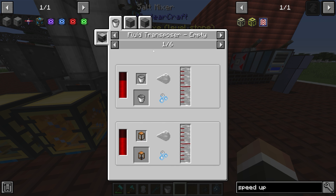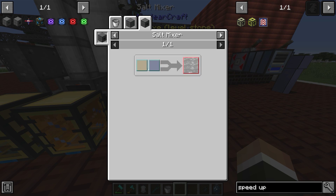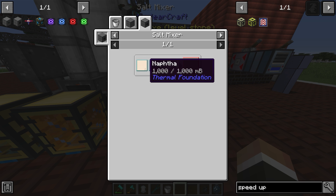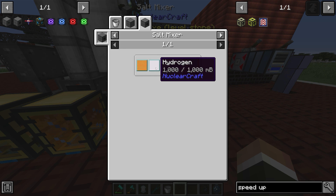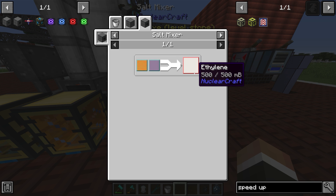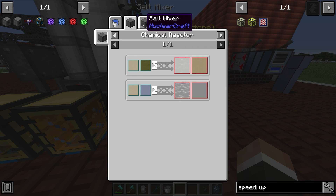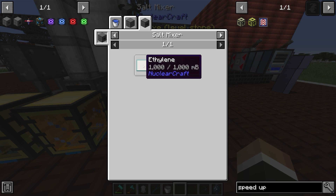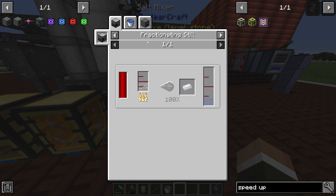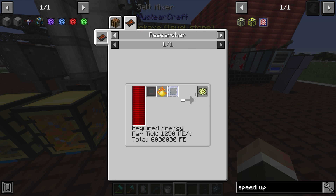Moving forward, we need plastic plates made from plastic in a one-to-one ratio. Plastic is made with 200 millibuckets of fluid plastic. Wait - it's the oxygen we need, not the hydrogen. Actually no, we do need hydrogen for the ethylene: naphtha plus hydrogen gives 500 millibuckets of ethylene. And from one bucket of water you only get 950 millibuckets of hydrogen, which is a real pain. So this needs to run twice to get half a bucket of ethylene, which then only gets us halfway to half a bucket of liquid plastic, which makes just two plastic ingots.